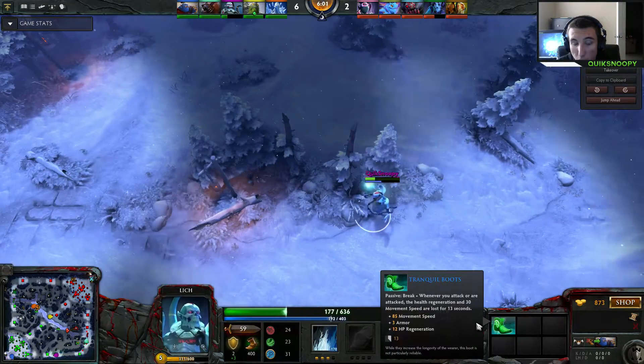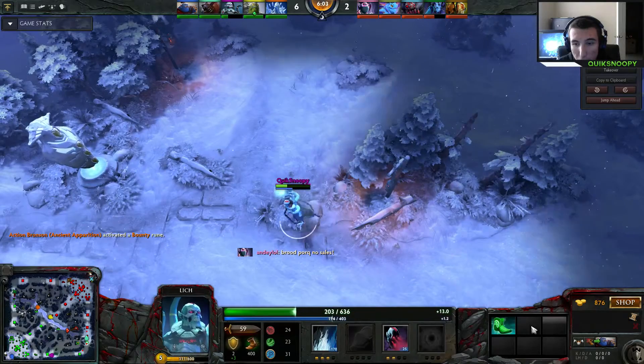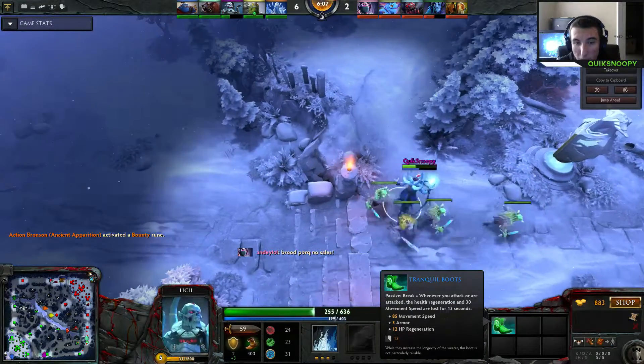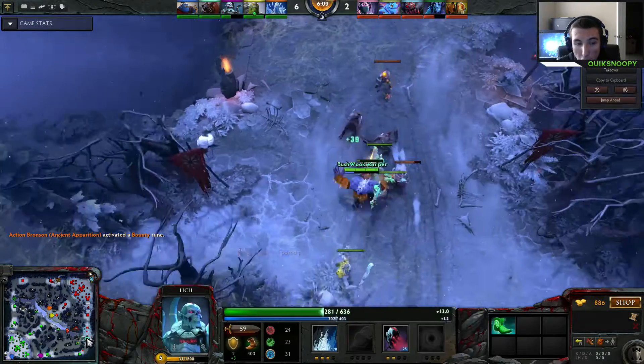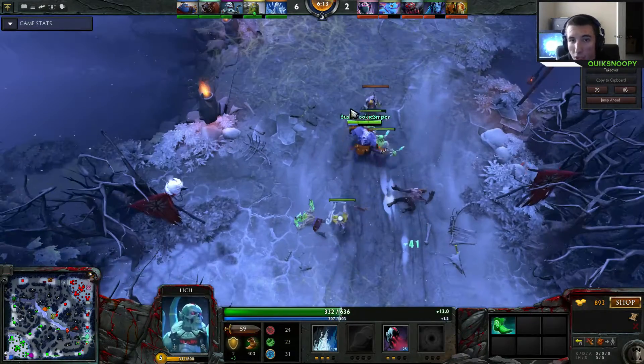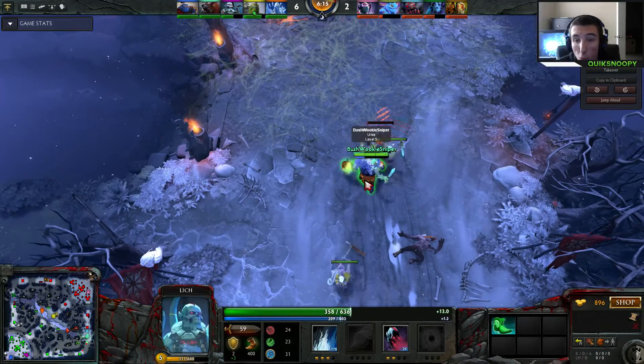Looking at my character, I have 1 kill and 3 assists. I did get the Tranquil Boots — that's going to be good for health regeneration, movement speed, and armor. Unfortunately, because I did not get the Arcane Boots, Ursa may have a little bit of trouble with mana.